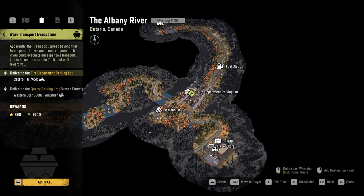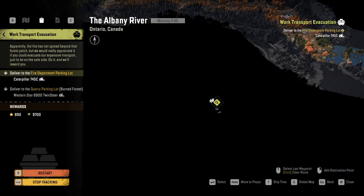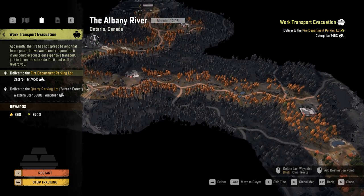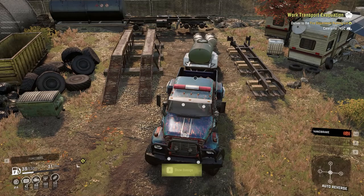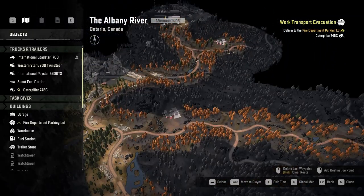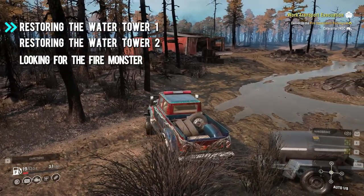First thing: don't do the work transport evacuation contract at the beginning of the game. Second, at the location of that contract there is a scout fuel carrier, and fuel is really important in this region. It's better to take the fuel carrier and bring it to this location — just attach it to your vehicle, or if you cannot attach it, just winch to it and bring it there.